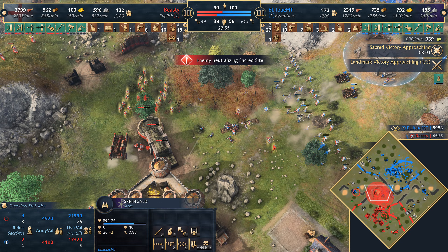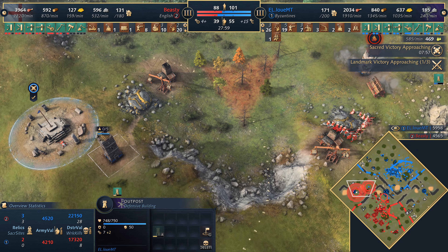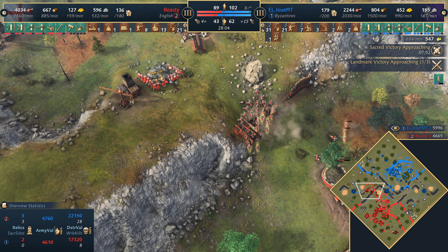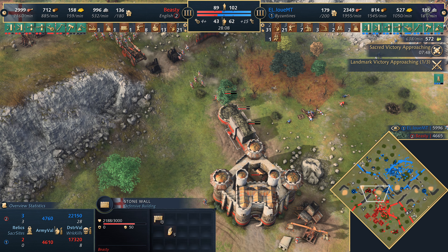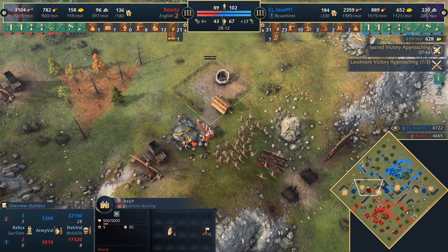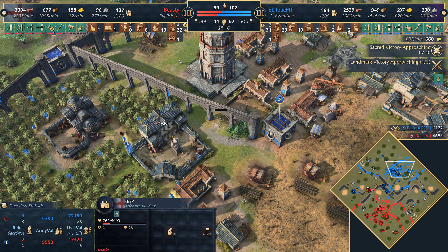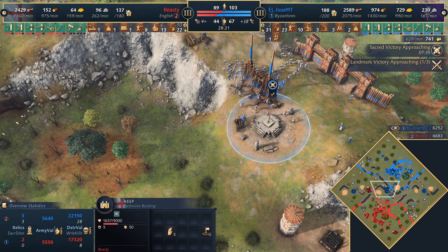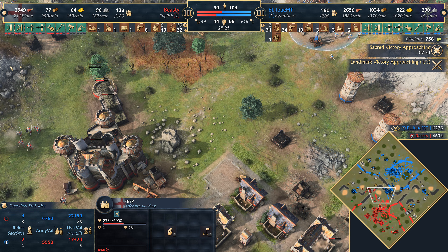Louis MT has to back away now. The outpost is going to be taken down by the ram, so Beastie might be looking to secure gold again — this is a clutch play, a hastily built stonewall. He's going to get another keep up, quite important. Bear in mind though — the concerning thing for Beastie is that the Byzantines are looking to go to the imperial age. They've got enough food but need more gold, though with three sacred sites in play that'll slowly come.